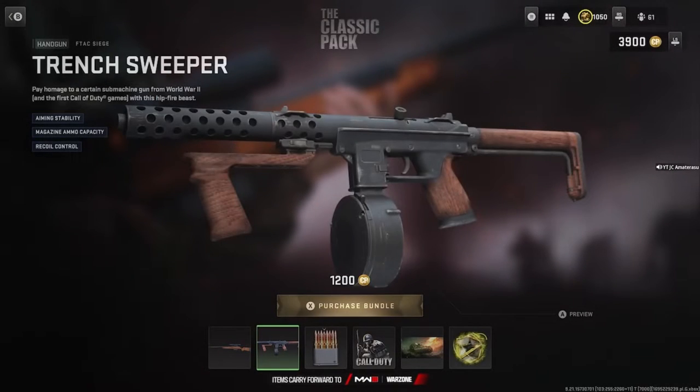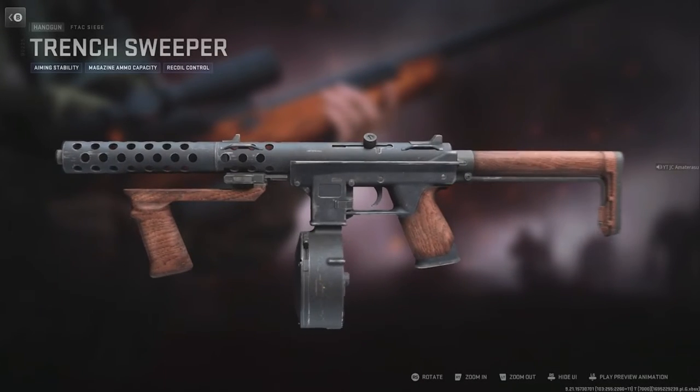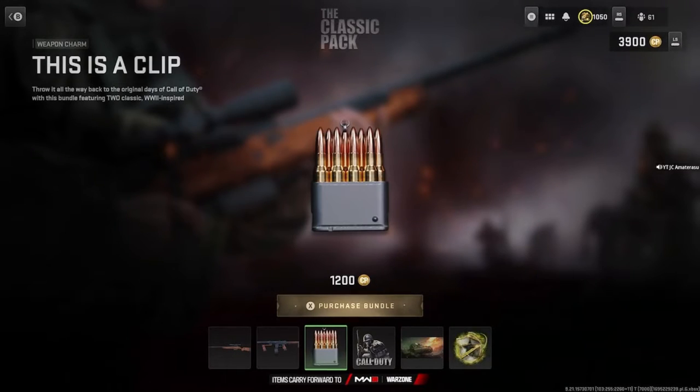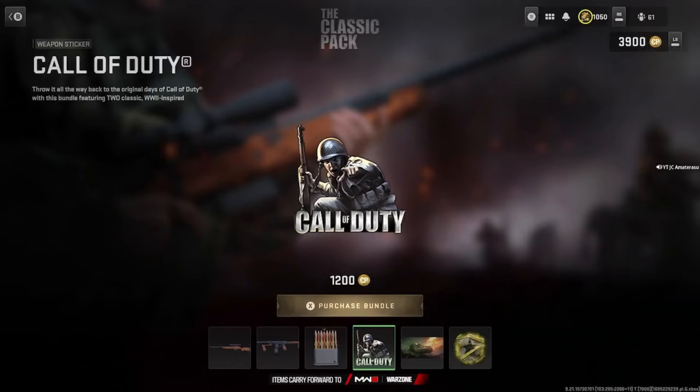We got the Trench Sweeper — they tried to make a tommy gun variant. It's got aiming stability, magazine ammo capacity, and recoil control. As you can tell it's supposed to look like the tommy gun, clip and everything, with the color. This is a classic clip weapon charm.